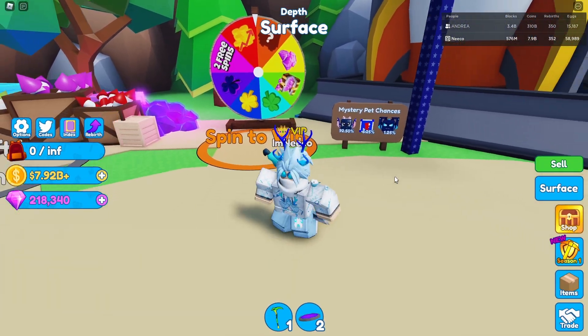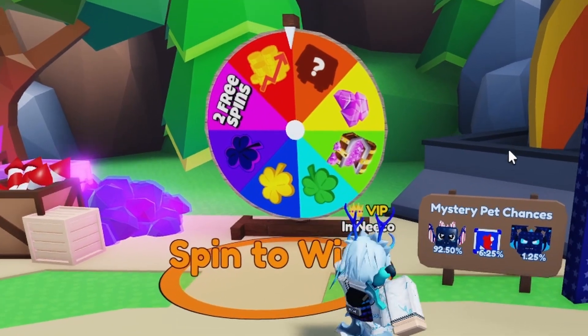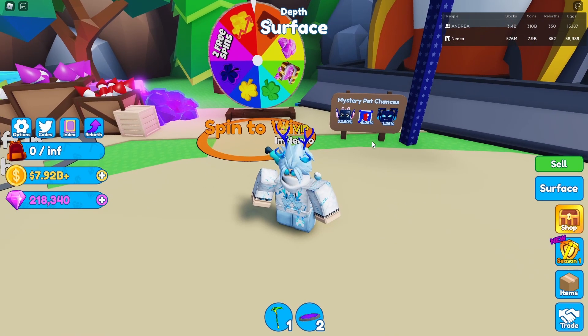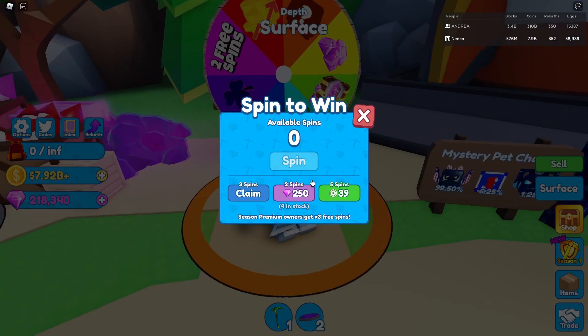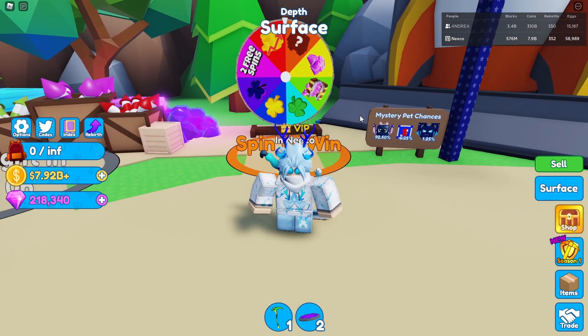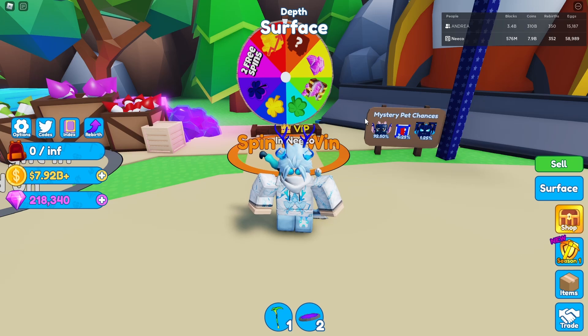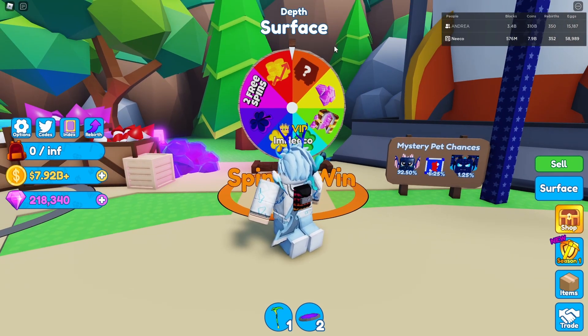After this, we also have the spin to win — it's basically a spinning wheel. How this works is really cool. I love this — it's great for free-to-play players, and if you're pay-to-win you can also buy some spins, but it's not really worth it. You have three spins to start off. You can also buy spins with gems. You can get pets, boosts, gems, or two more spins. I love this idea — it works for free-to-play players, it works for pay-to-win players, it works for everyone.